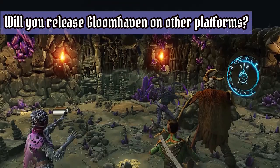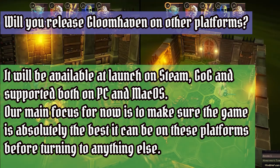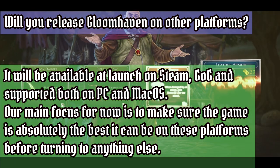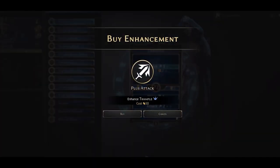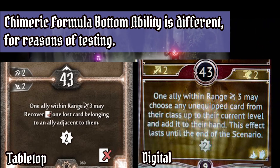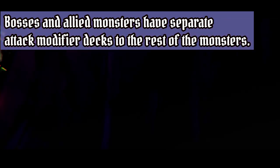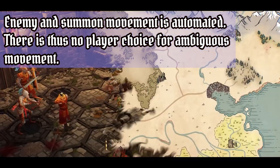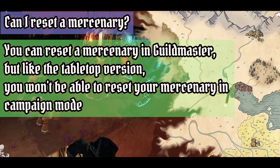Will Gloomhaven be released on other platforms? Currently, Gloomhaven will be available at launch on Steam and GOG, supported on both PC and Mac. Their main focus is to make sure the game is absolutely the best it can be on these platforms before turning to consoles or anything else. What are some specific changes compared to the board game? In terms of abilities: Tinker's level 9 card Chimeric Formula — the bottom ability is different for testing reasons. Attack modifier decks: bosses and allied monsters have separate modifier decks from the rest of the monsters. Enemy and summon movement is automated, so there is no player choice for ambiguous movement. Envelope X is not in the game.